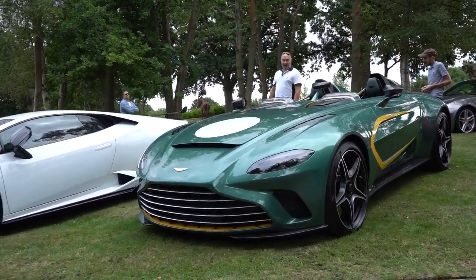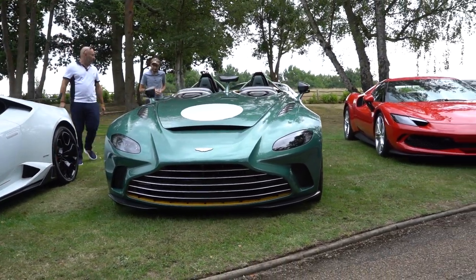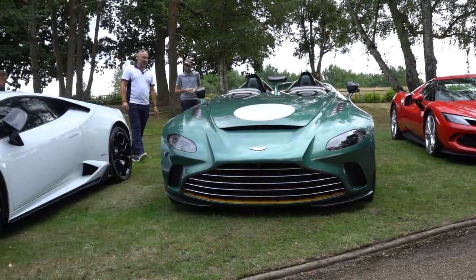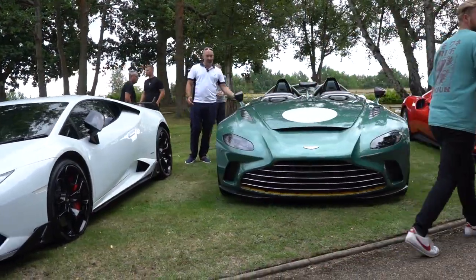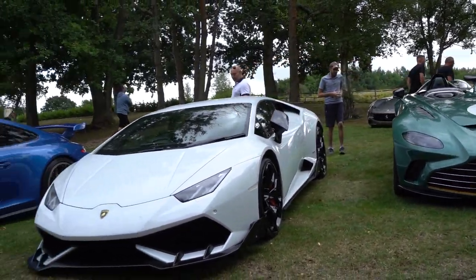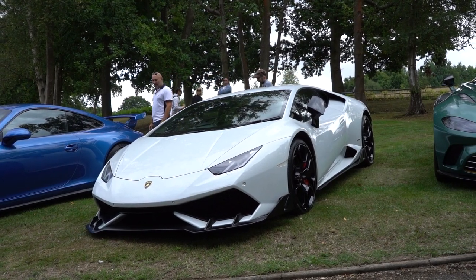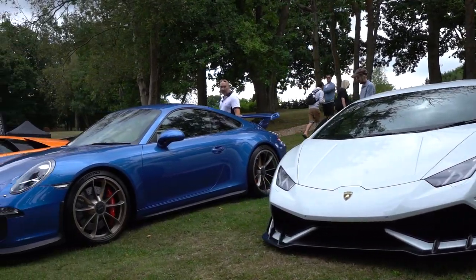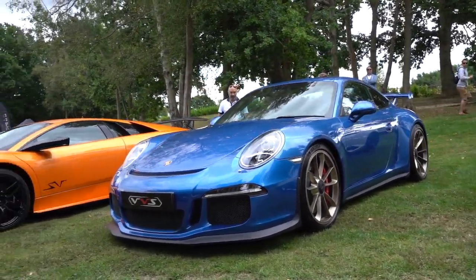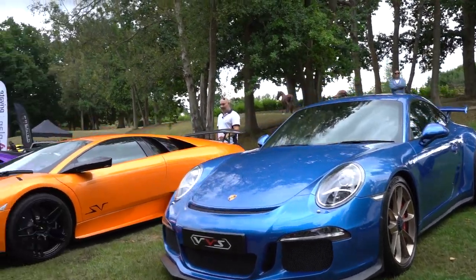There's only 77 of these Aston Martins — it's like a Vantage that's been made into a spider. Fantastic car but a lot of money — 1.2 million. But there's only 77, so you pay the money you get your car. Lamborghini Huracán with a bit of a wing on it, looking a bit like an STO — nice white, red, black wheels. Porsche GT3 with a Sharpe Works exhaust — really like the wheel color, like a light gold. Then coming down to our cars today.